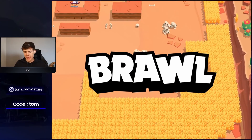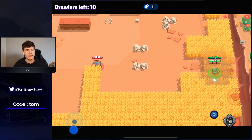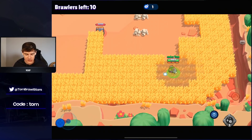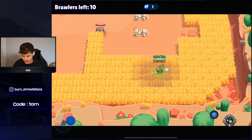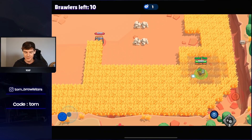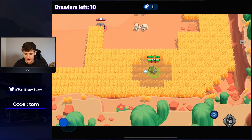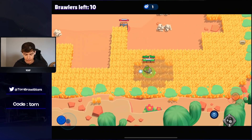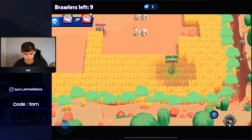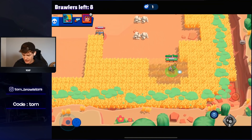At number five we have Penny. If you're a random you might overrate Penny — I see a lot of people in Power League going Penny. The reality is you should never be on Penny; she's not very good at all. Penny is okay on maybe Backyard Bowl and I think that's the only map I'd play her on. She's not really a top 20 brawler even on Backyard, and on any other map she's just awful.